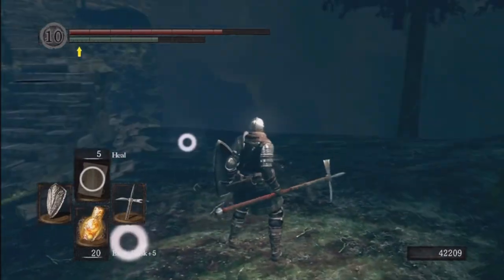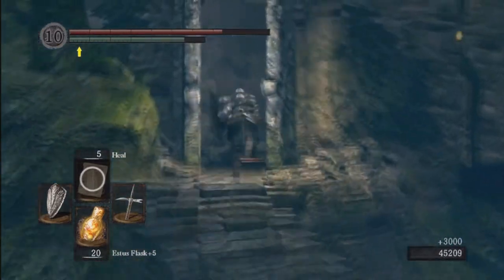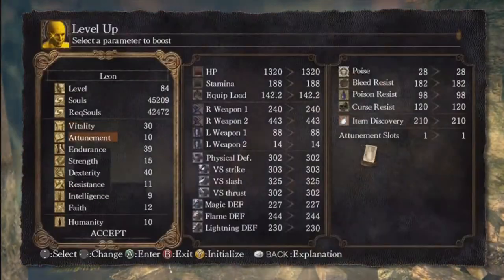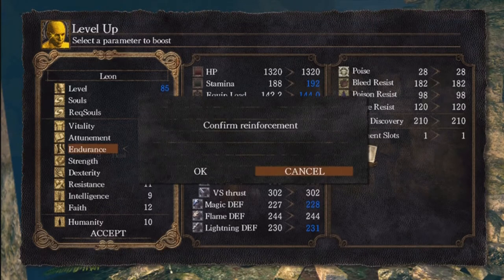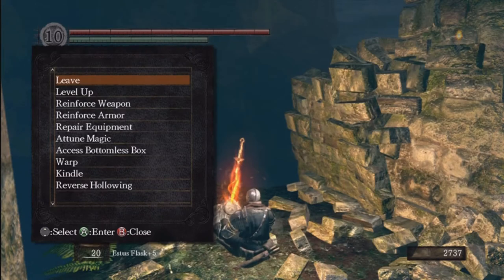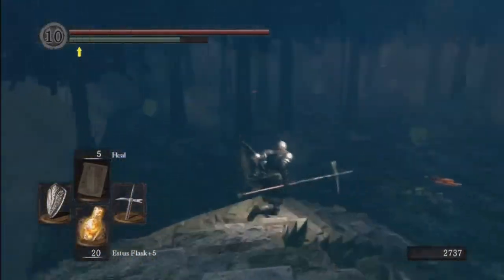It's a good place to practice your backstabs since they do have player models. Now that we've got those extra souls, I should level up real fast. Endurance is at max — leveling up Endurance past 40 will not increase your stamina, it'll only increase your equip load. You cannot get above 192 stamina — that is max stamina. We're getting a pretty well-rounded character here. Heading back into the forest, you can see the Claymore fellow is not here anymore, but there are other fellows.